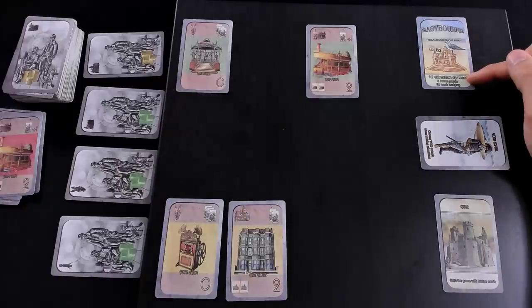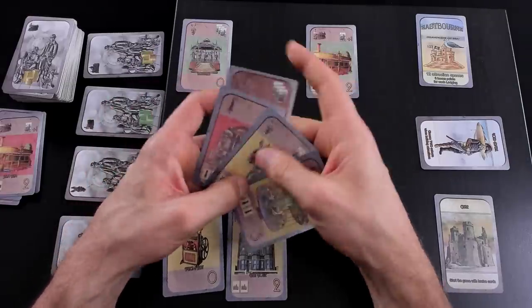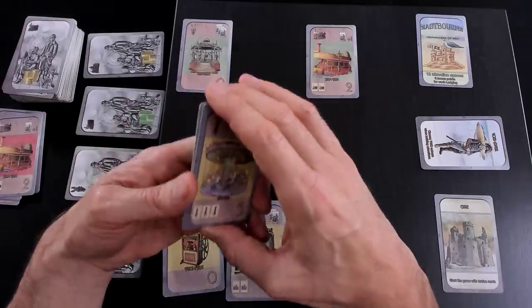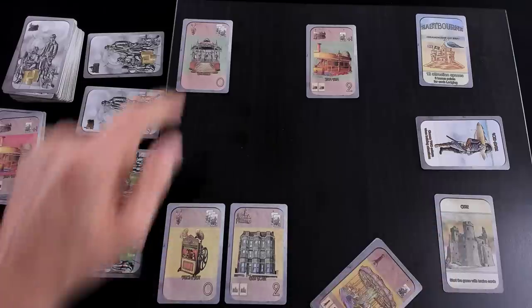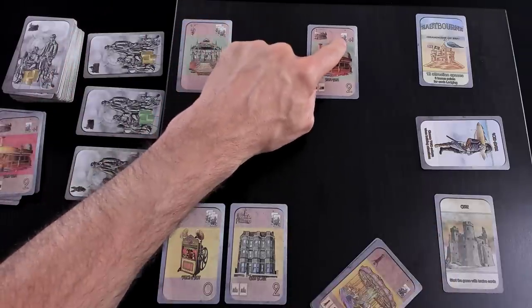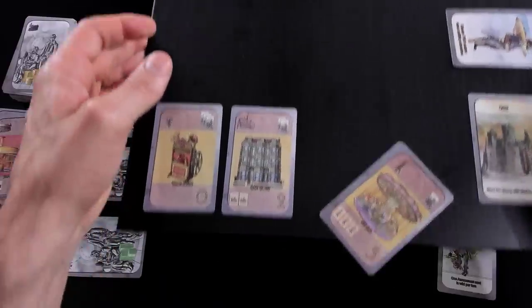Wow! That was a big starting turn for her. Now Jen could start attracting visitors like crazy — she could hold nine visitors in green and yellow across her attractions. Transportation attractions are special. So that was the end of Jen's turn.